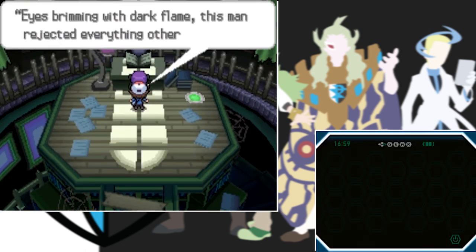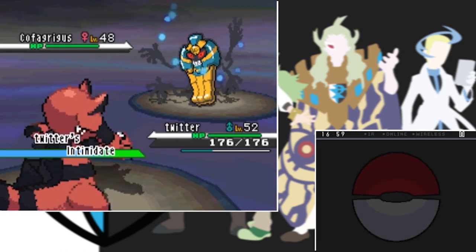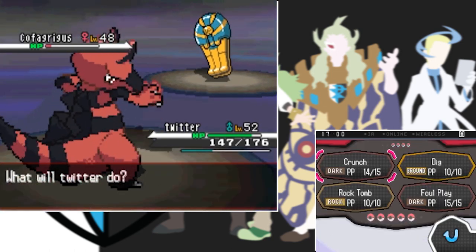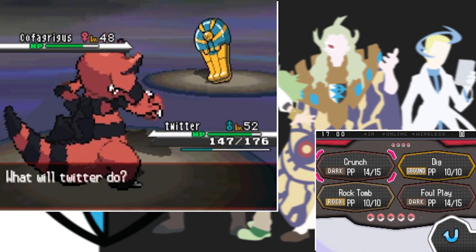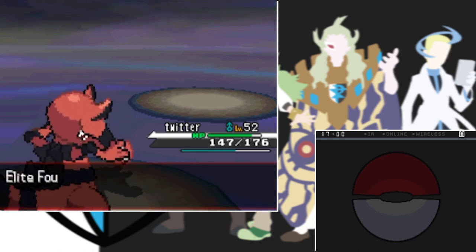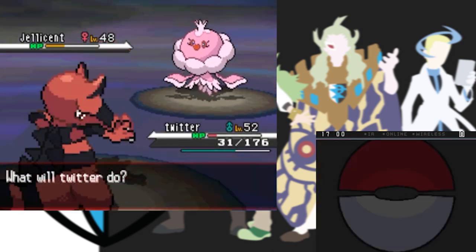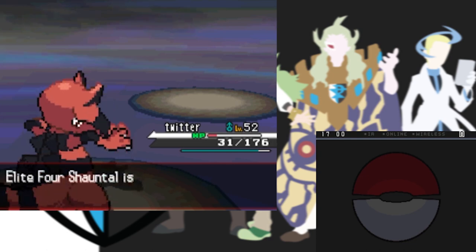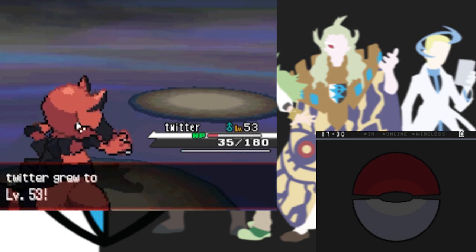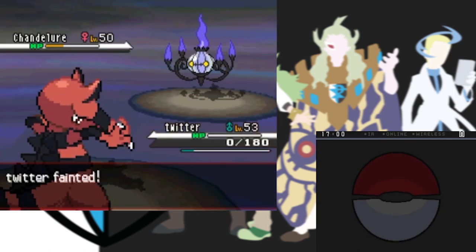We clear through Victory Road without any problems and go straight to the Elite Four. Starting with the Ghost-type member Shauntal - with our great variety of Dark-type Pokemon it wasn't much of a problem. Her Cofagrigus barely does anything against my Krookodile, only a Shadow Ball that barely damages, and Crunch takes it down after she heals. Next is a Jellicent and Crunch finishes it after a Surf. Then Golurk comes out - because Crunch was disabled I use Foul Play, and with Golurk's high attack stat it one-shots. Last is Chandelure and with Crunch still disabled Foul Play didn't do enough damage and we get taken out by Fire Blast. But Smash Like finishes it with a Crunch.